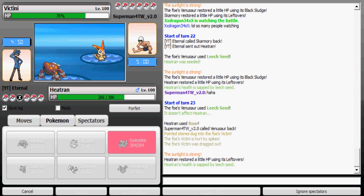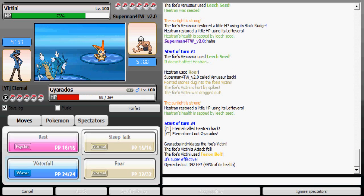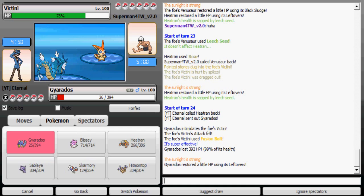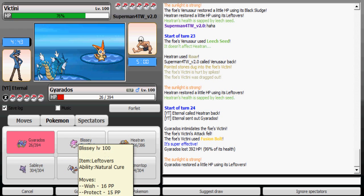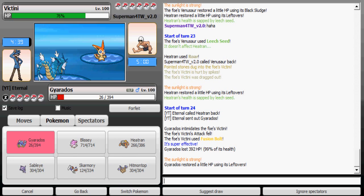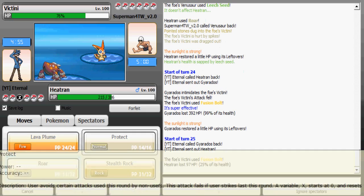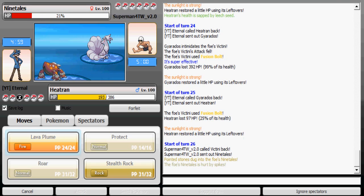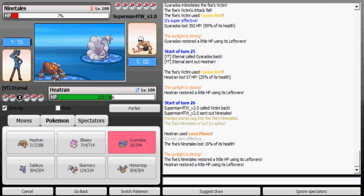I'm gonna switch to Gyarados which is gonna take Victini's moves well except Wild Charge. Victini uses Fusion Bolt — the stronger Electric move — and it's 99% damage. I'm actually surprised it did not kill me, just goes to show how defensive Gyarados can be. Let's switch back to Heatran — I'm gonna go with Lava Plume because his Attack fell from my Intimidate so it was weakened.